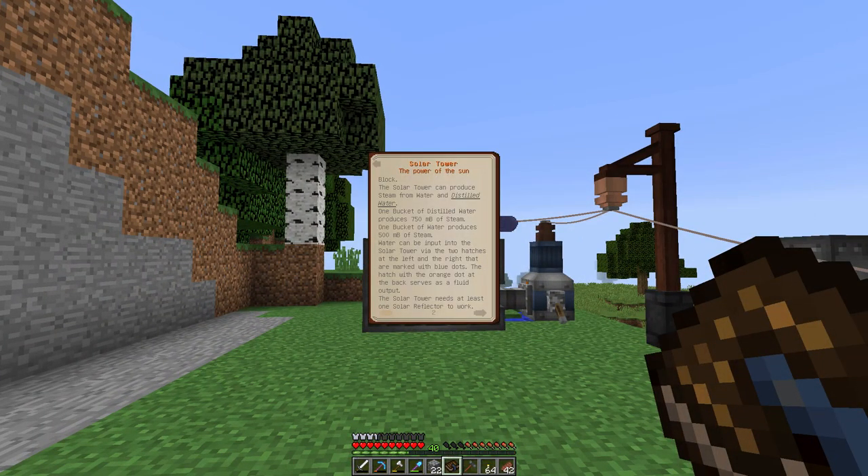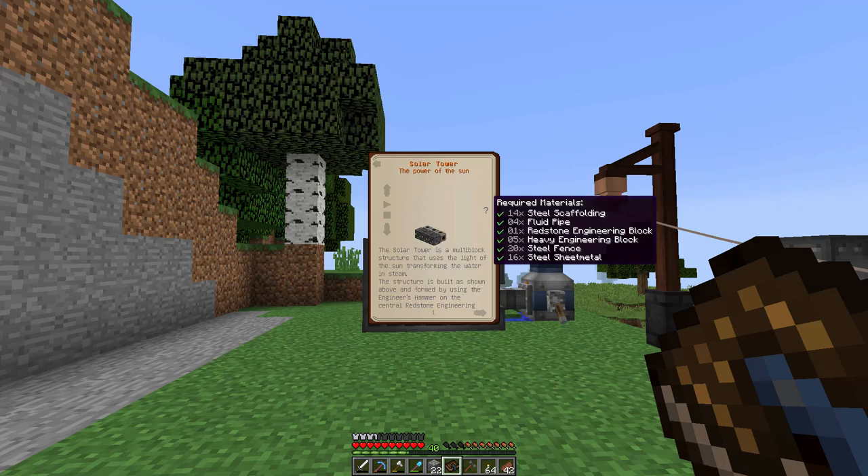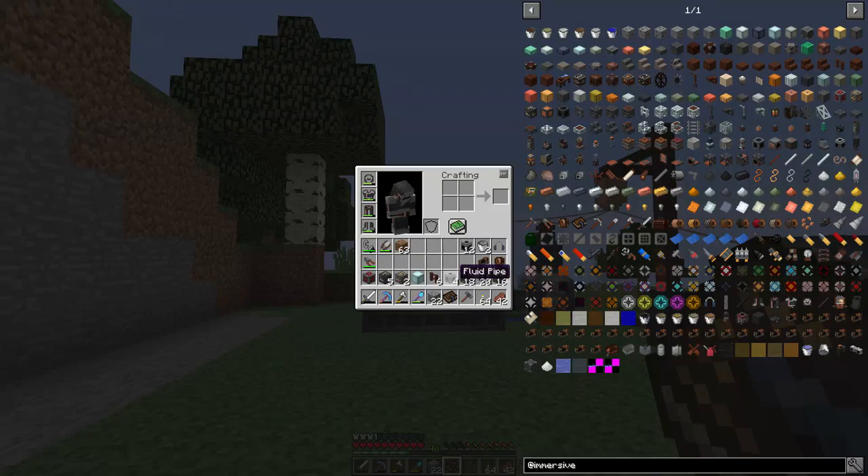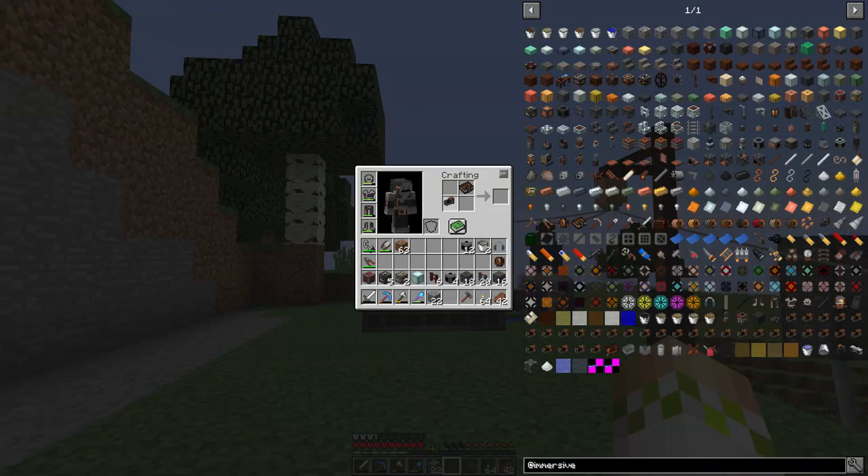When you look in the manual, you will see the Solar Tower is going to require all these different materials. And then if you keep flipping to the Solar Reflector page, which is not super big, it's going to require its own materials. So first things first, we are going to be setting up the Solar Tower itself, and we are going to make the projector for this one.